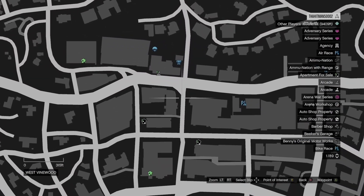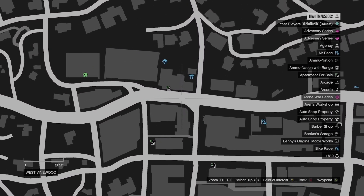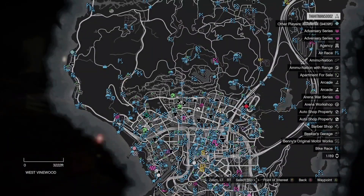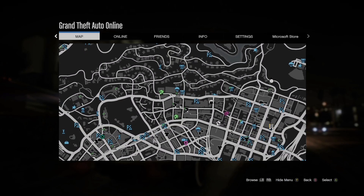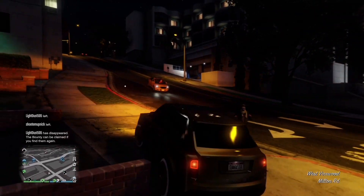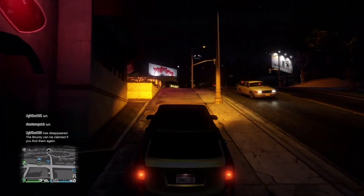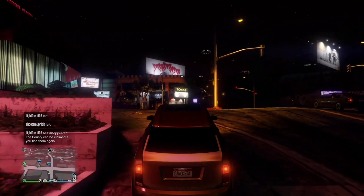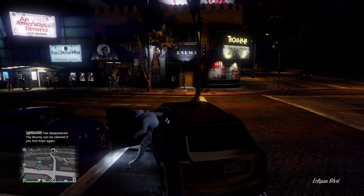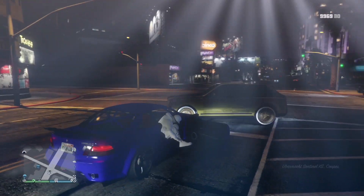The very first thing you guys will want to do is make your way to this location on the map. Once you're at this location, what you need to look for is a blue or yellow sentinel. And just that fast and easy, I found one — so I know if I can, you guys can too.